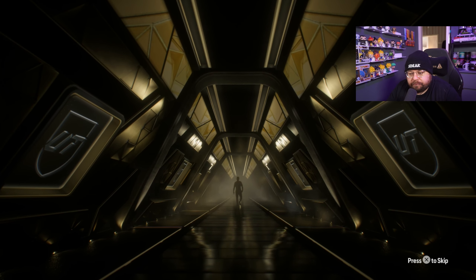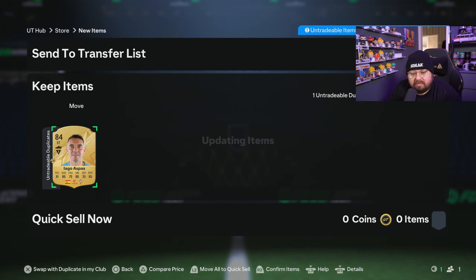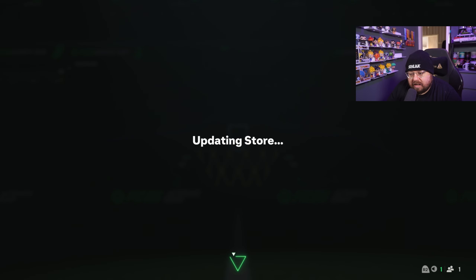Got a Brazilian player who could come in handy - bet he could go for a few quid. Normally in previous FIFAs, Brazilian silvers used to sell really well for SPCs. Maybe it's worth keeping this one until later in the year.